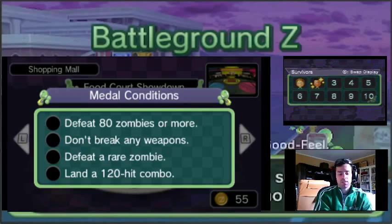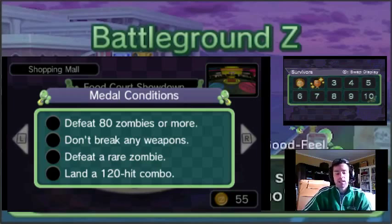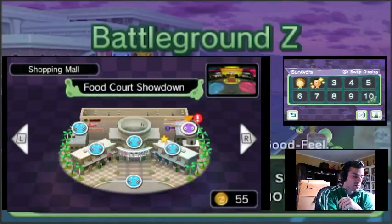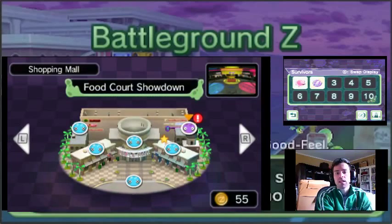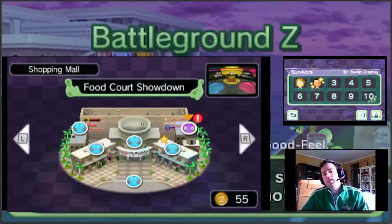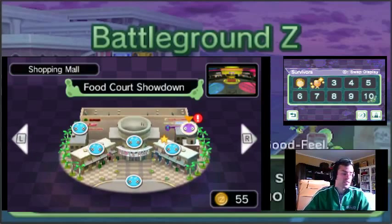Gas station — we did that one already. Disco ball, cornfield, graveyard, construction site, suburb showdown — not stadium showdown. Stadium showdown is the bowling ball. Let's see — tunnel, suburb, laboratory, graveyard showdown, food court — here we go — frying pan. That's what we need. We need the frying pan in the food court showdown, but I highly doubt I have that one. Cause all I have is bowling ball and piggy bank.